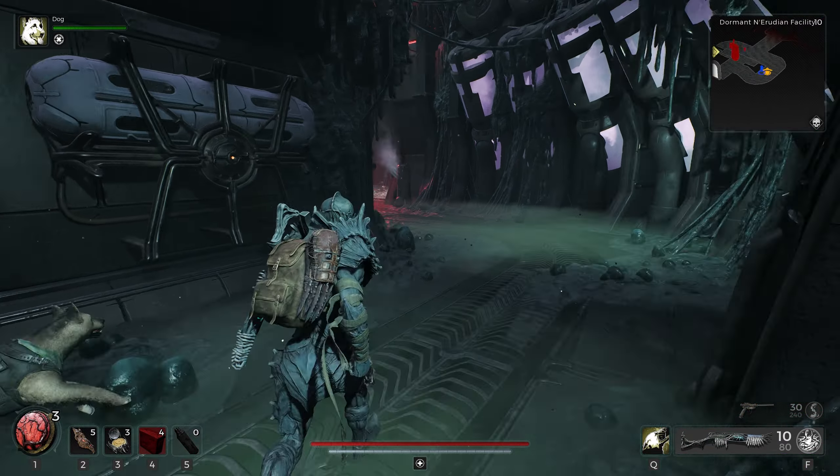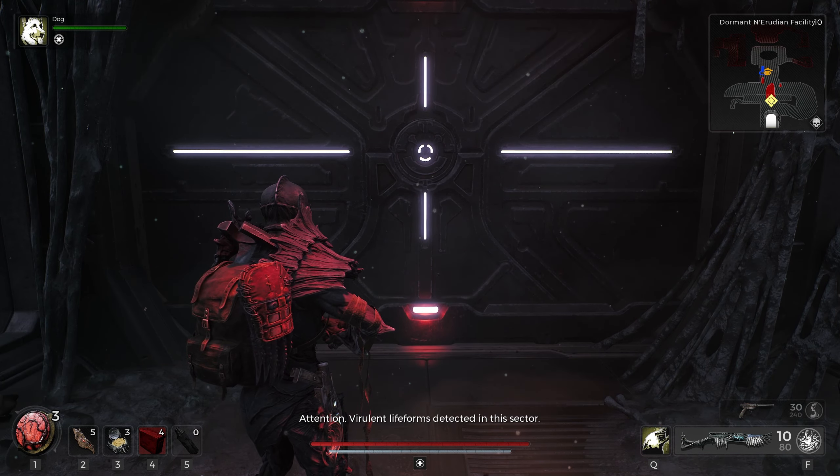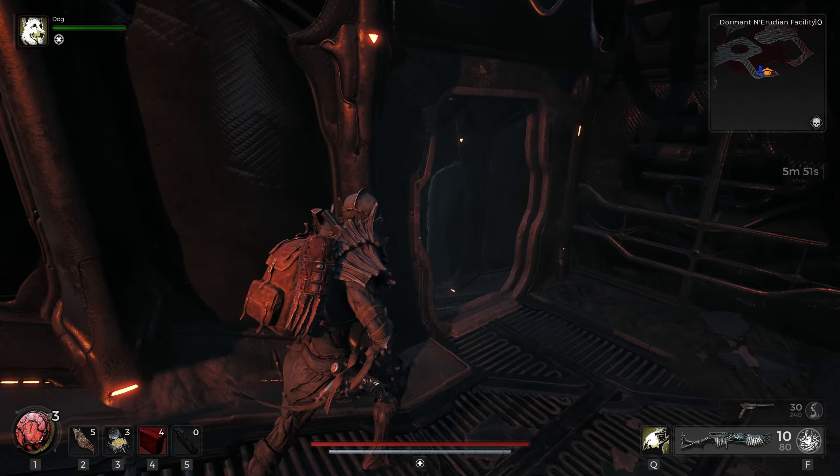We got a big door right here — it's like a decompression chamber. An announcement plays: 'Virulent life forms detected in this sector. Quarantine protocol will be initiated unless all virulent life forms are neutralized.' We can jump down too, but best to walk so we have the cleared space behind us.